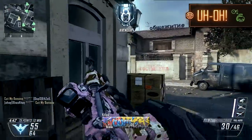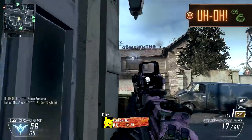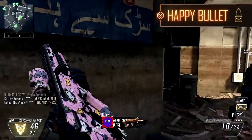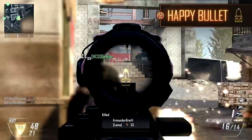The cutesy uh-oh ear tech reticle depicts a happy little grenade in green, suddenly separated from its pin, which serves as your aiming device. The ACOG's happy bullet reticle depicts a squat rifle cartridge, with anthropomorphic appearance and oddly gleeful demeanour.